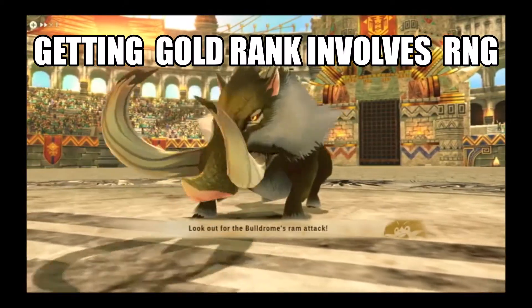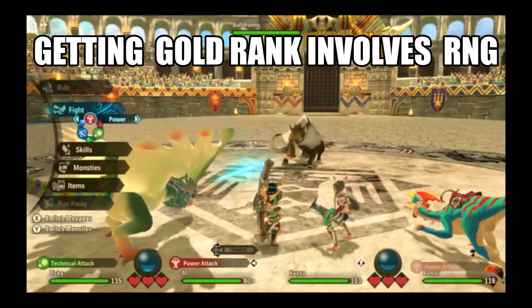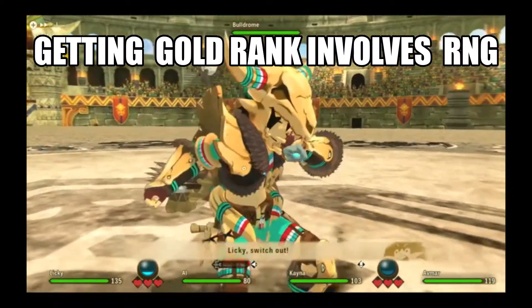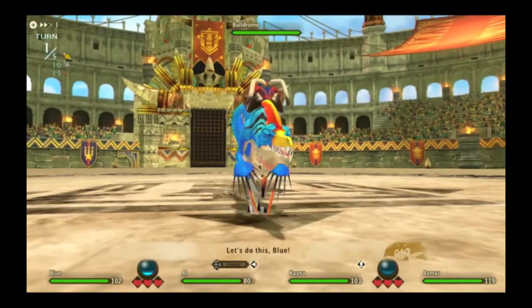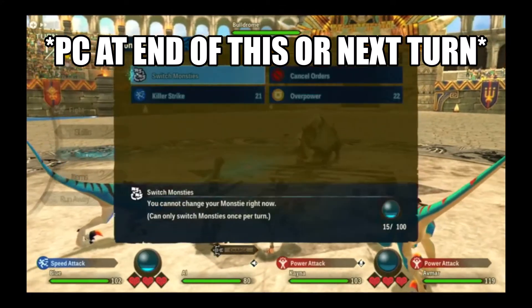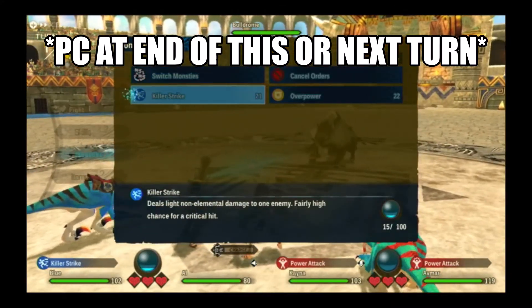You lead with Puke to attract the aggro of Boldrome, then swap out for Velocidrome. If you have enough kinship, use Killer Strike; otherwise, use your speed attack to perform a double attack. Either way, Boldrome will proc a Power Clash at the end, which will give you enough kinship for the entire hunt.